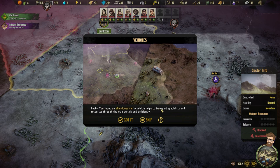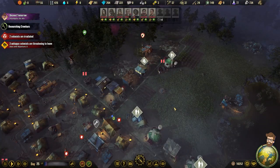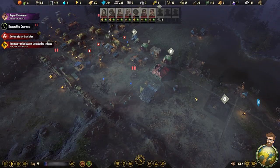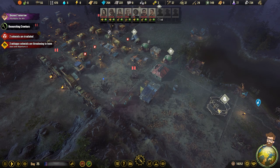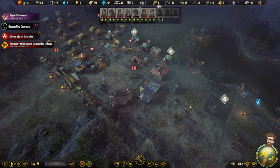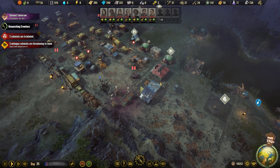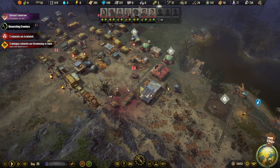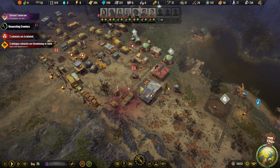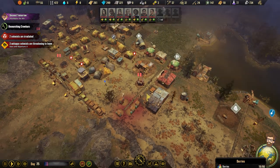You find an abandoned car that helps transport specialists and resources throughout the map quickly and efficiently. My understanding based on what the game is telling me is that I do need Bishop to return because he's got the stuff for the Brawl Pit. That's telling me I need to just get in the vehicle and I have it. But once its health wears down — its durability, whatever it is — then I've got a problem, and I have to get it repaired.